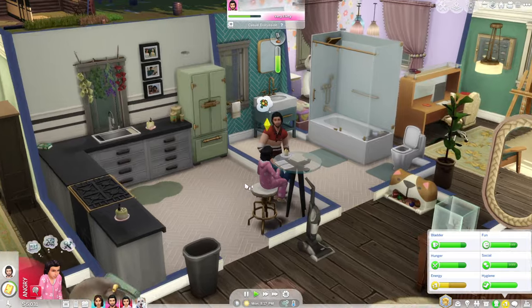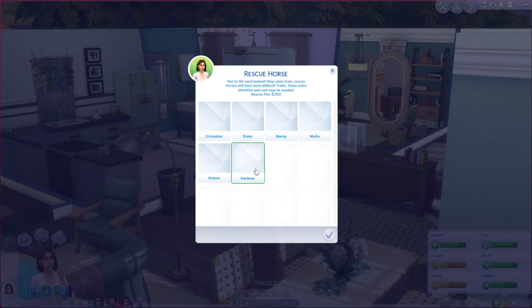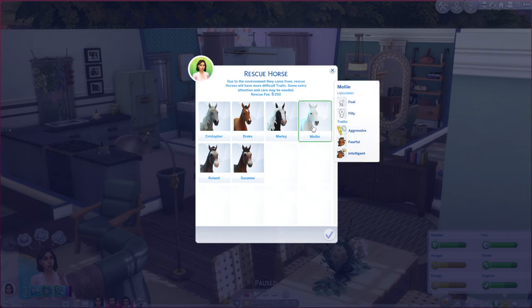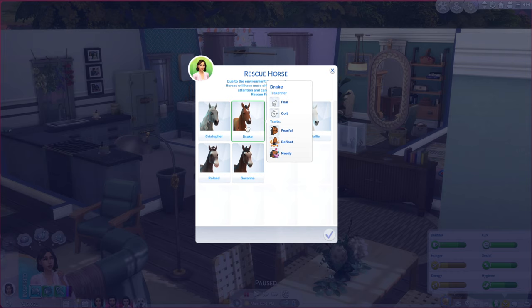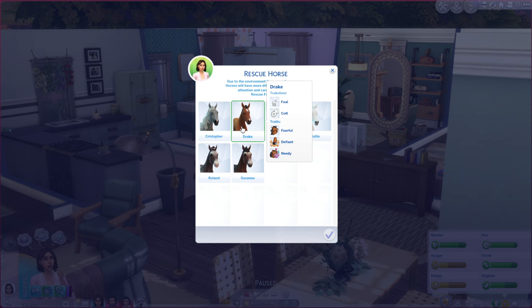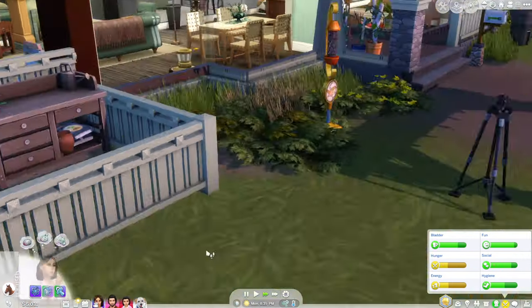I don't think the animals need anything outside right now. Oh, Marissa's having a sugar crash and she looks so big - she's ready to pop! Let's see if there's a foal. Christopher - oh yeah, Drake's a foal. Molly's a foal too. We have an elder horse as well. Drake is a fearful, defiant, and needy colt. Molly is a filly who is aggressive, fearful, and intelligent.